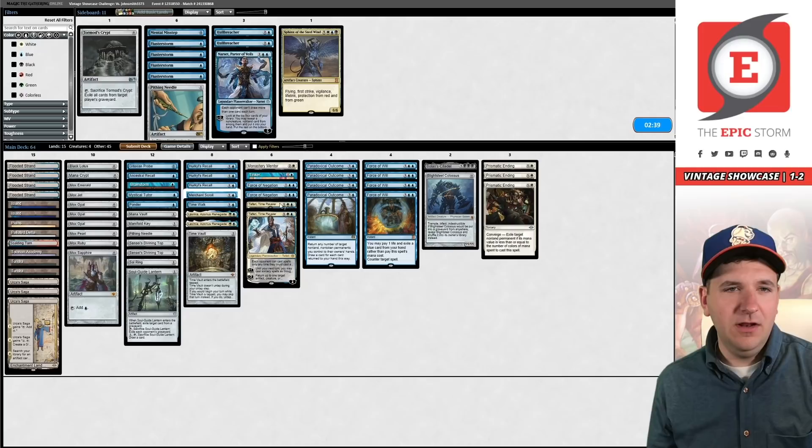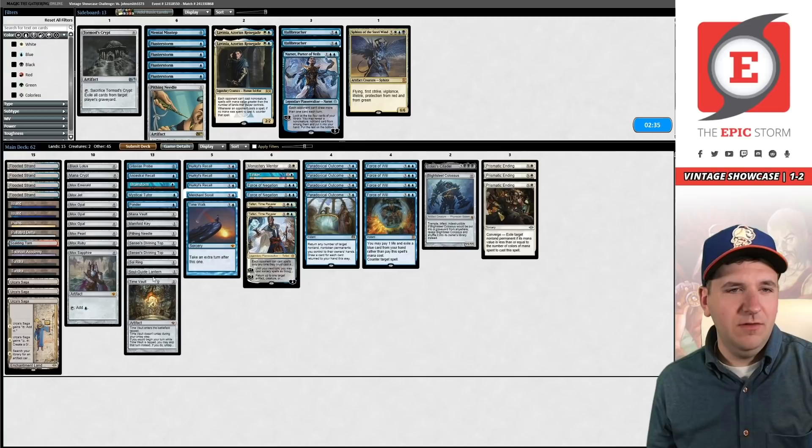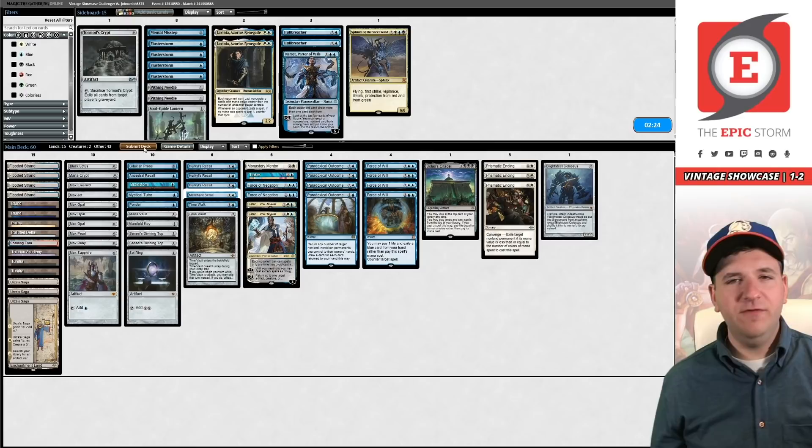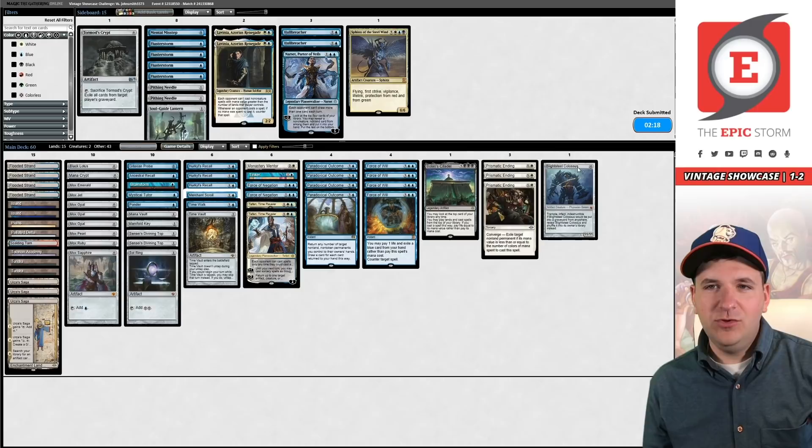Here are the Flusters, here is Misstep. Narset can get out of here, I don't like Lavinia in the matchup, Soul Guide stinks, Needle's not great. Here's how we boarded for round one as well. And apparently 12 is more than X in a Whiteout — who would have known? Friendly reminder: I'm part of the Eternal Glory Podcast alongside Brian Coval and Phil Gallagher — we primarily discuss Legacy but also game theory. Check us out on all major podcast platforms.